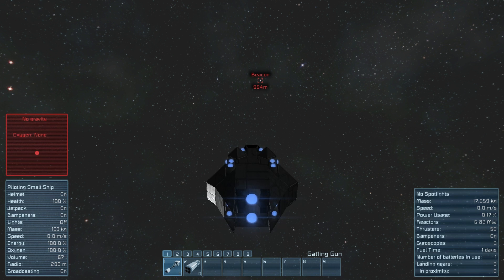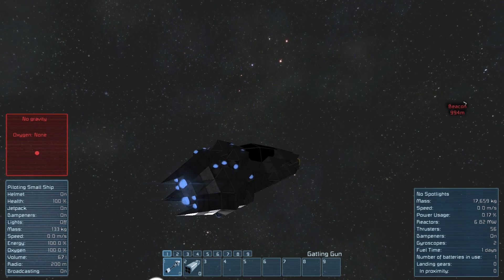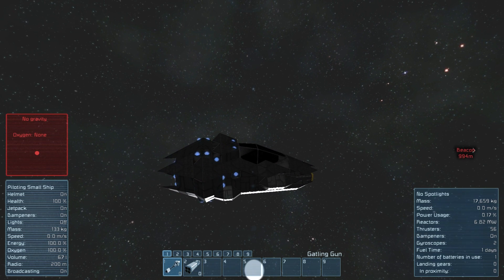Next they take the target's position, velocity, and the projectile speed of their ammunition and use that to calculate a firing solution. In other words, they can accurately predict where the target is going to be in order to hit that target even in motion.